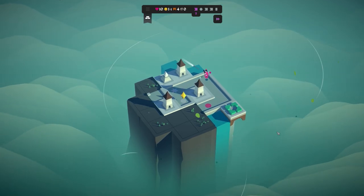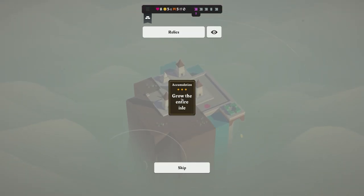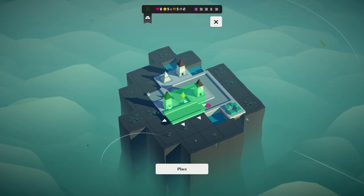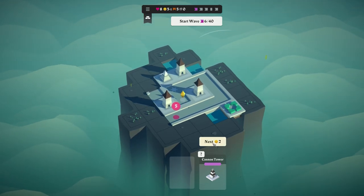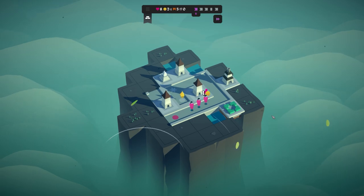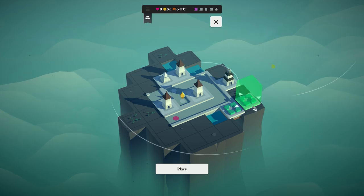You discover a cursed relic: take the relic and lose two health, or sell it and gain two gold. I'm going to take the relic — and it is 'Accumulation: grow the entire island.' That's really good, especially considering we can only grow by using bridges. We'll place that in there — and as you can see it curves all the way around the outside now. We've also got a cannon tower. I'll place the cannon in there. This is an amazing setup for early on!